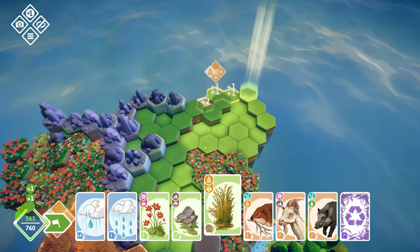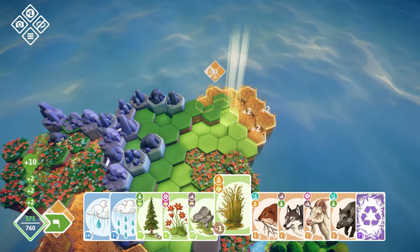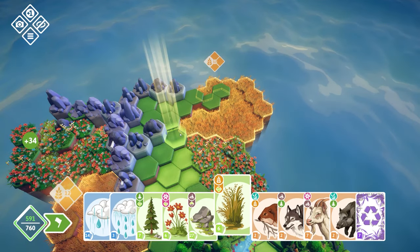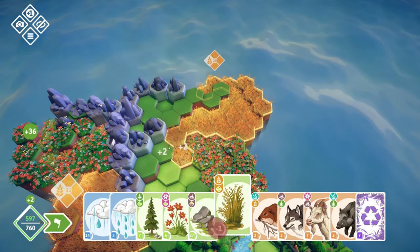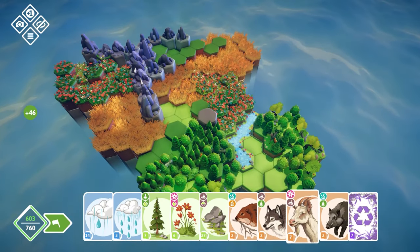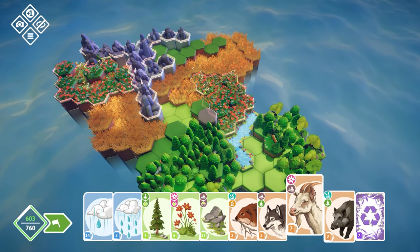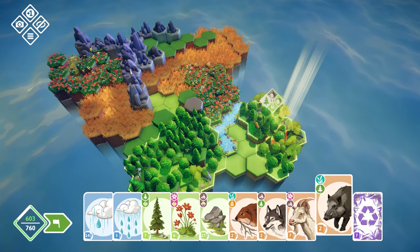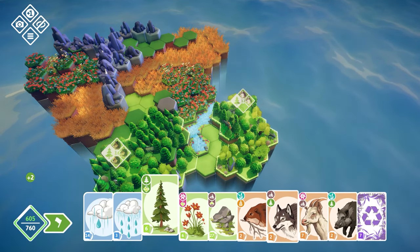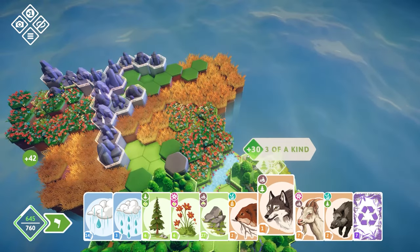Grasslands — let's go around here and that's going to give us even more points, which is good. I can connect these up and then up and over if we so desire. I'm going to make this one big area and we've been given some boars. I've got another wolf, so I put that in there and then another wolf in there — and that's another three of a kind.